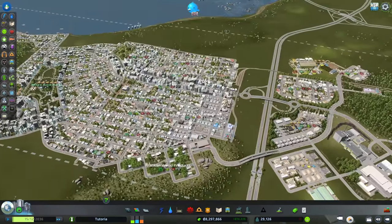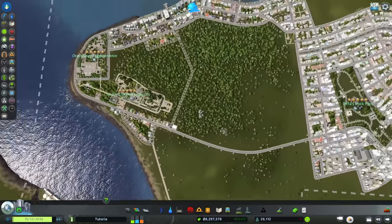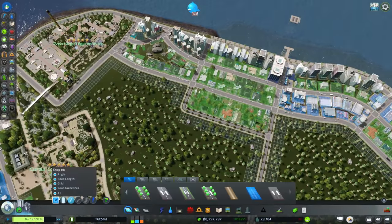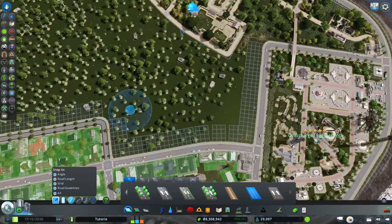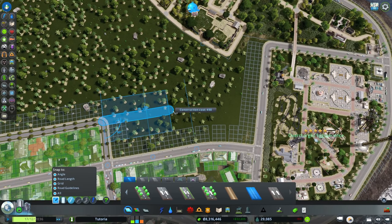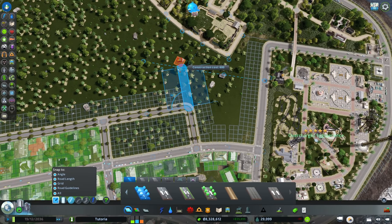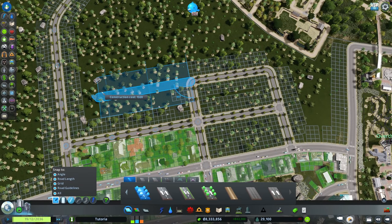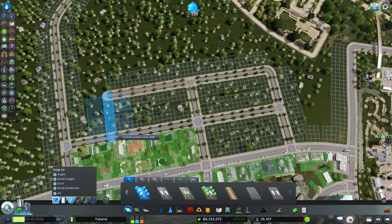This is a good opportunity to build some residential so we can close out the episode. We're in a spot where we're not going to meet our population goal of 30,000 today, so I'll extend the residential area out here. I'm envisioning a lower-density, very desirable area in this location.